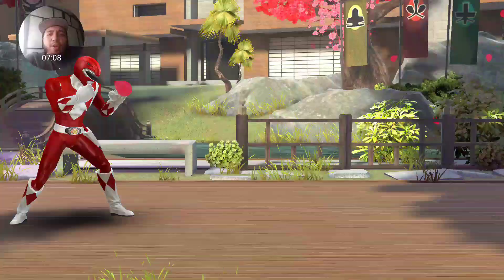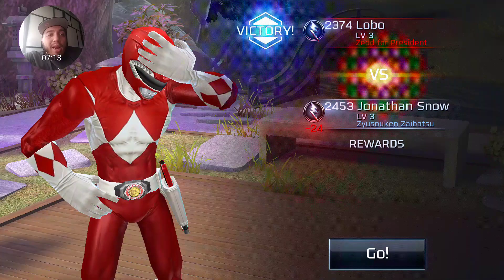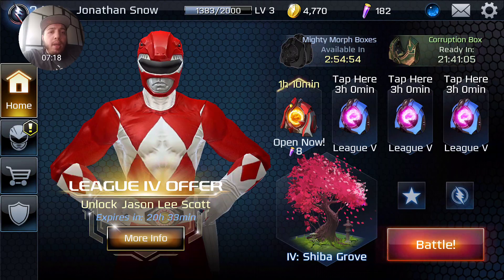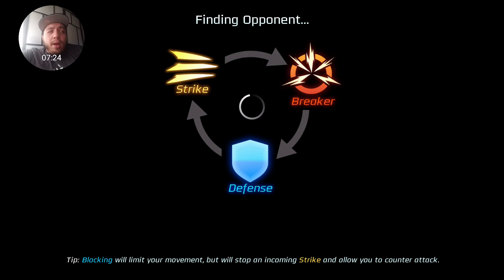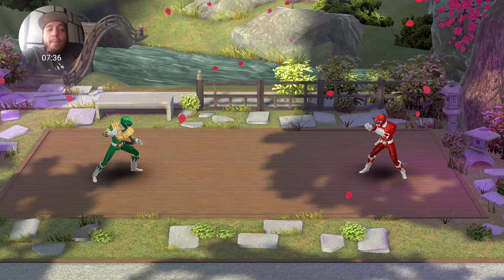To beat the Black Ranger with Jason you have to apply pressure. If I had connected any time with the red sword it would have been over, but I missed the opportunity. We're gonna play at least one more. The highest rank I've gotten was about 25, almost 26 medals, so it's pretty high up there.